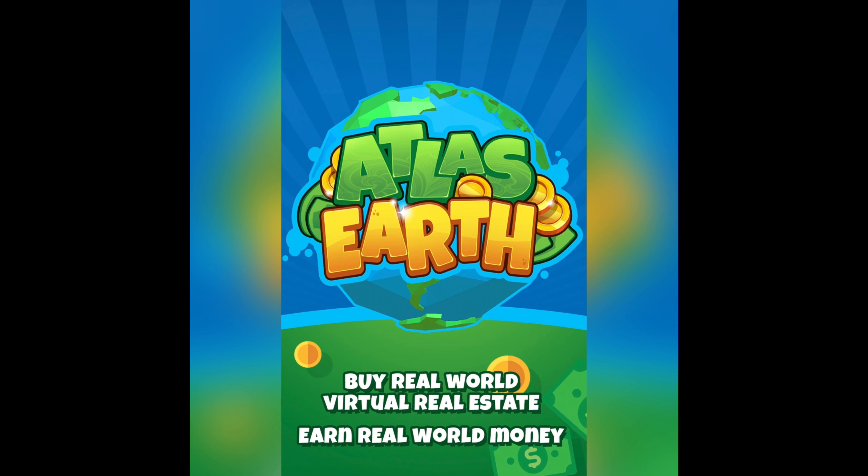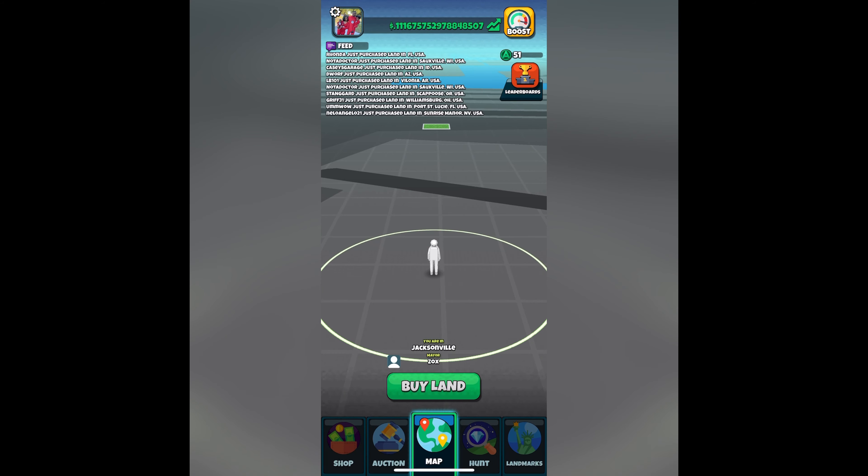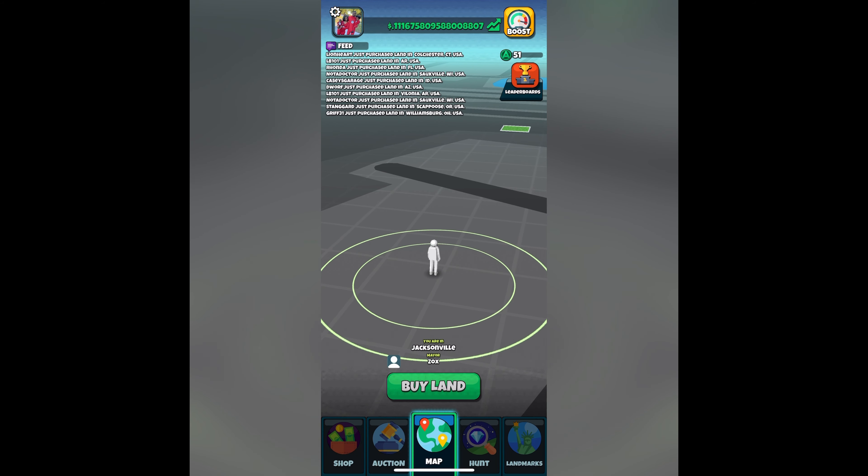What is Atlas Earth? Atlas Earth is this app where you buy real world virtual real estate and you make money from it. That's what it would look like on your home screen, and this is what it would look like when you're actually inside the app. You can walk around and get a good 3D view of your own world in a virtual way.